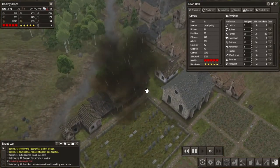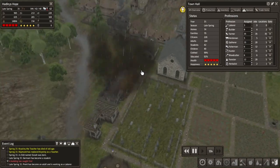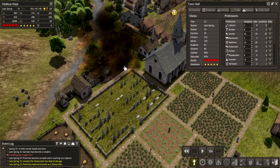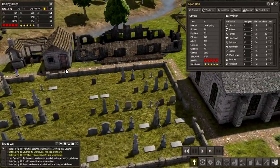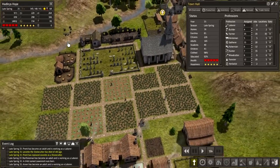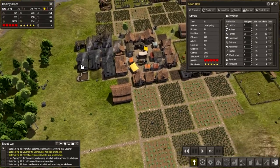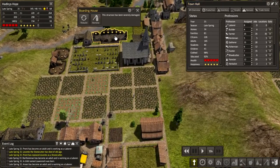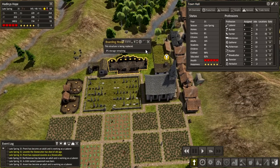Let's speed this up and see what happens. Come on, it's raining on it — that should put it out, surely. Is it going to spread? We can reduce our builders. Oh, they're doing it! Alright, so we lost our boarding house to fire. Considering we're about 14 or 15 episodes in and we've only lost one building due to fire, that's not too bad. So we're going to rebuild this.